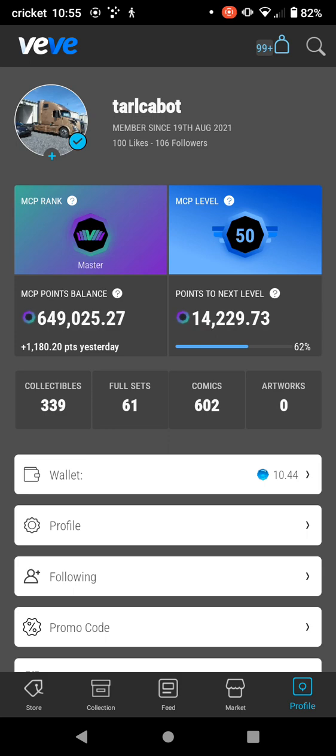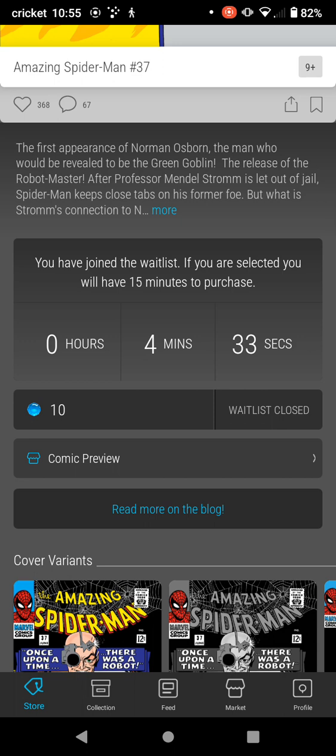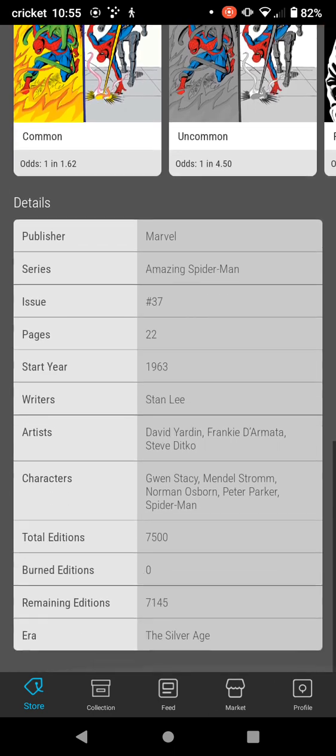Getting back to here — they closed it at five minutes, so you can't do it anymore, you can't even join the wait list. But you would go in, minimum of 5,000 points. They take all the bids from all the people that put it in, and if you got the top 40% or whatever the number is, you automatically, as long as you got the gems to purchase it, can purchase the drop.